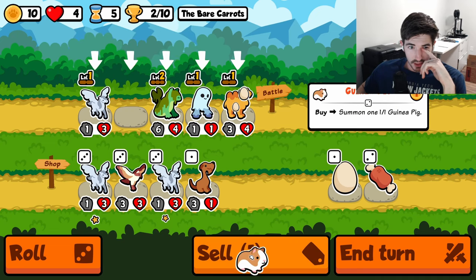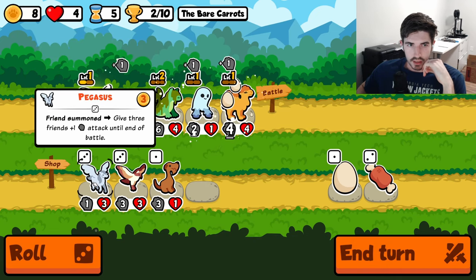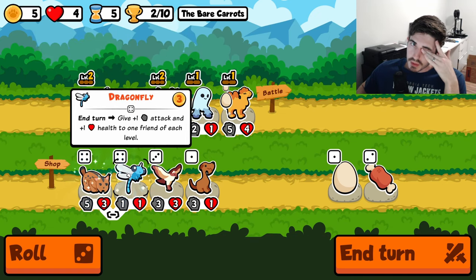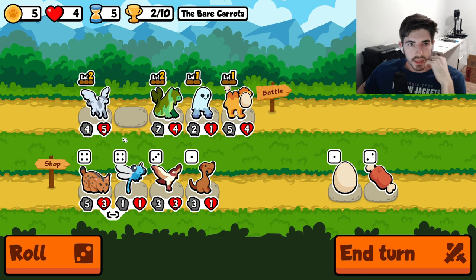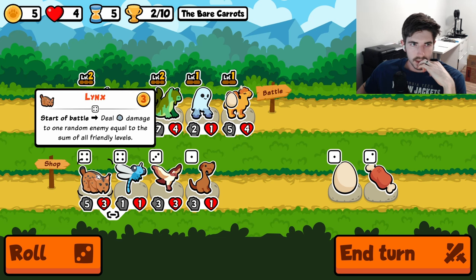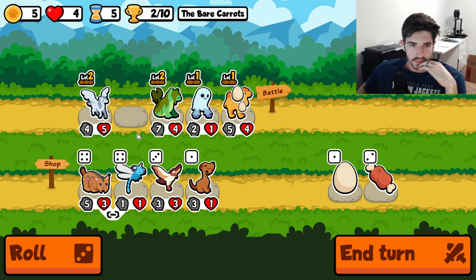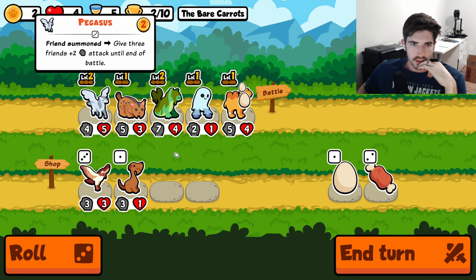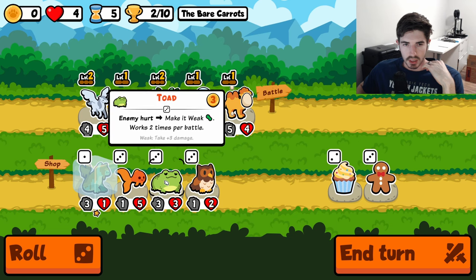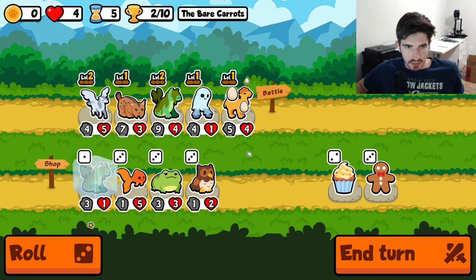I'd love to do the guinea pig thing, but it's just simply not gonna happen. We got two good options here — Lynx versus Dragonfly. I think the dragonfly pivot is tempting, but it's kind of clunky. You don't really want to have a level one late game. So maybe we try a Lynx here. Maybe try to aim for some snipes. One of the few situations where I actually wouldn't mind getting a level three Bunyip.